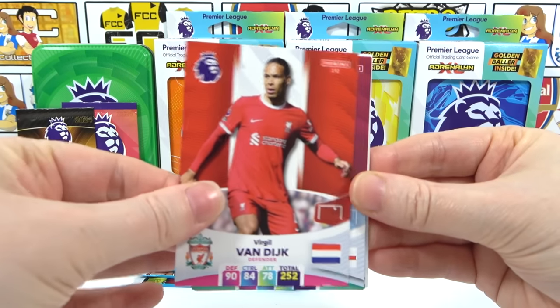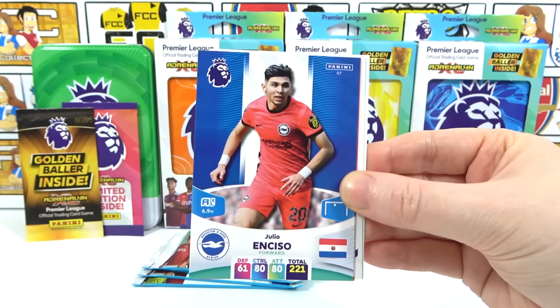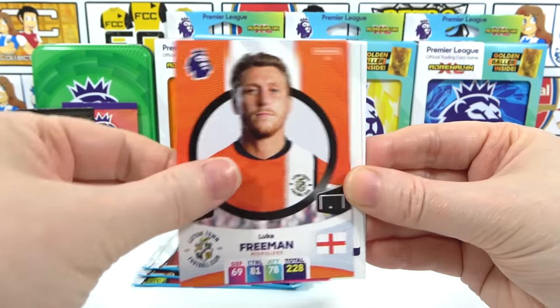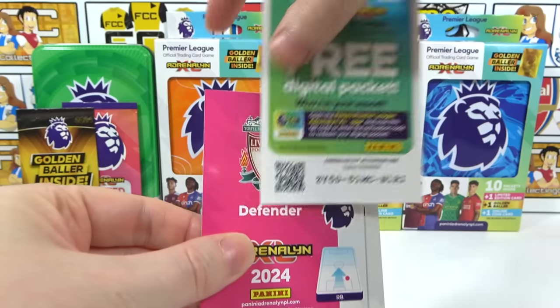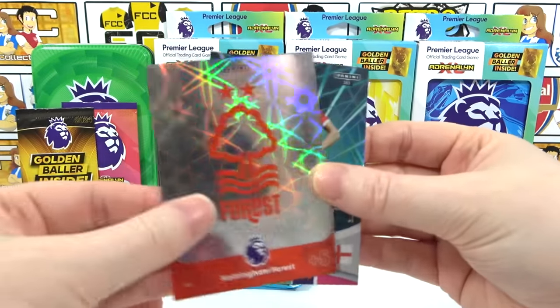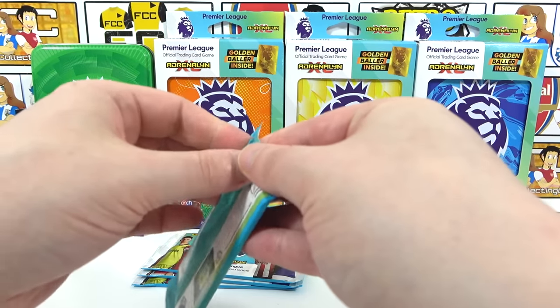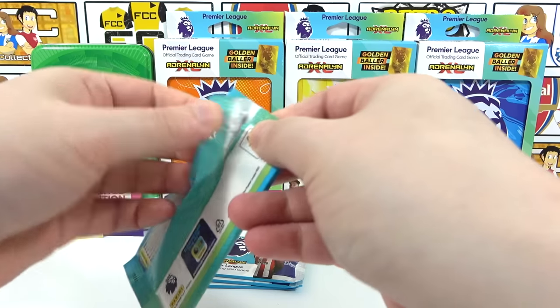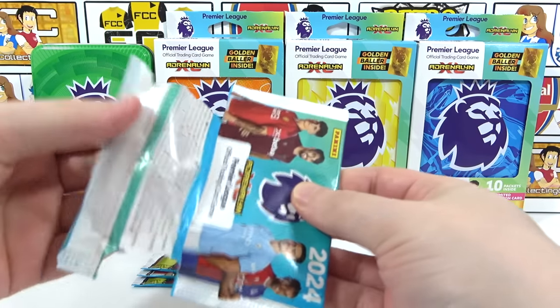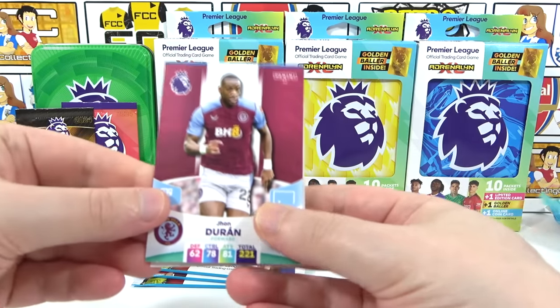Sixth pack: we have Van Dijk and Ollie Watkins, then Inciso and Freeman. Two inserts in this pack — there's the code, the Forest Badge, and Rent. Okay, we're cracking through these packs on the green tin. Come on — we're going to find one extra golden baller, though there's only a 1-in-50 chance.